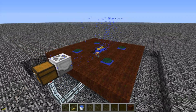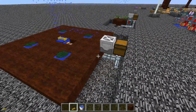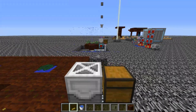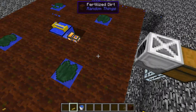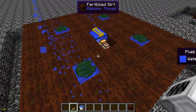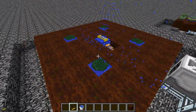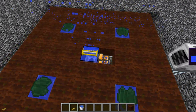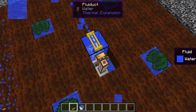Next we move on to the more advanced crop farm. This uses the same setup but requires some extra thinking. The harvester harvests in a 3x3 block, the planter plants in a 3x3 block, and the sprinkler works in a 9x9 area. Here we have a 9x9 area. This time we do have lily pads of fertility, which work in a 7x7 area both 1 block down and 4 above the plant. Unfortunately with the water setup you do have to miss a block because the planter has to be one block under.